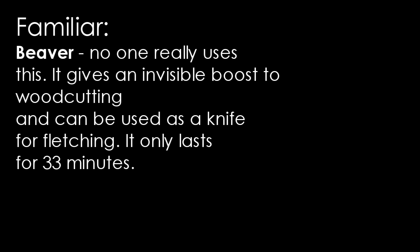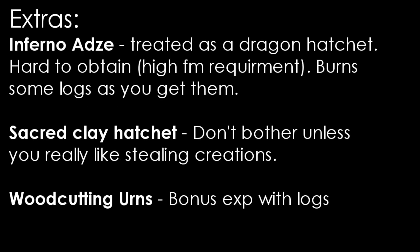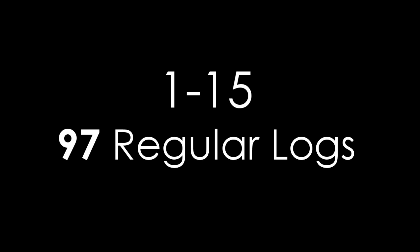The beaver can also be used as a knife for fletching if you're planning on fletching your logs immediately after you cut them. The inferno adze is treated as a dragon hatchet and is pretty hard to obtain. A sacred clay hatchet gives you double experience but it's not really worth the time spent. Using woodcutting urns will give you a lot more bonus XP and I highly suggest using them.